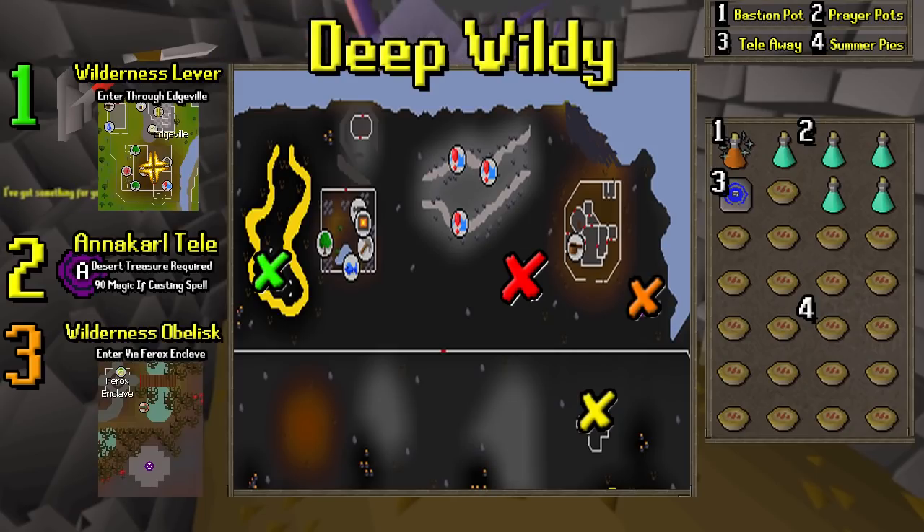And then the Wilderness Obelisk is the last option. I would recommend just entering another obelisk near the Baroque's Enclave. There are obelisks all over Old School RuneScape in the Wilderness, and you kind of just teleport randomly throughout them. Once you make it through the orange one, then you'll be in the right spot. If you have some of the higher tier Wilderness Diaries done, you can actually choose your destination. However, most people aren't going to be able to, so it is a little bit RNG-based on how long it takes to get here.